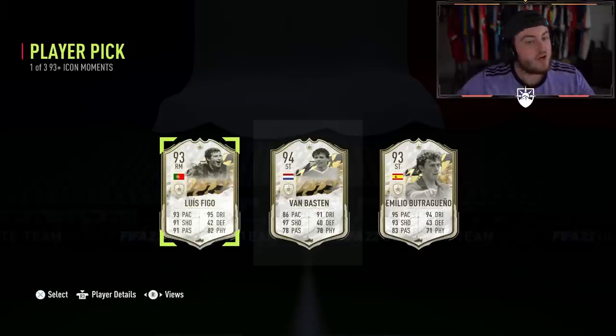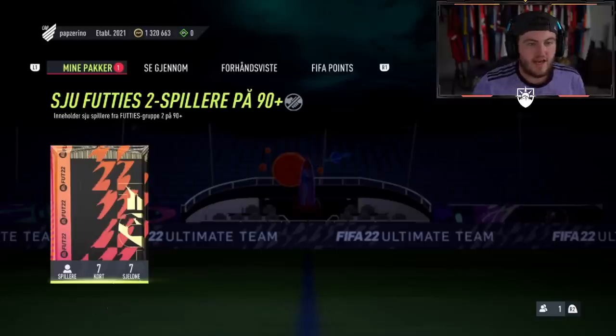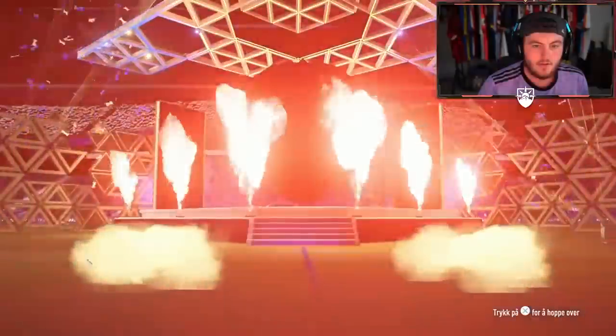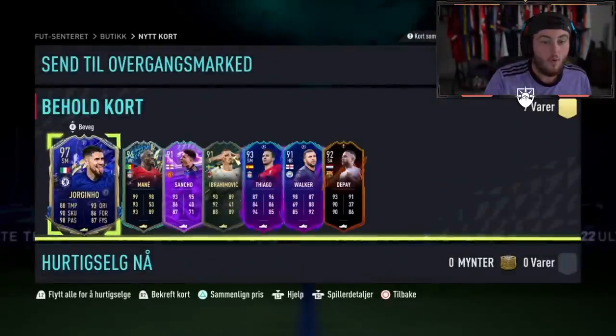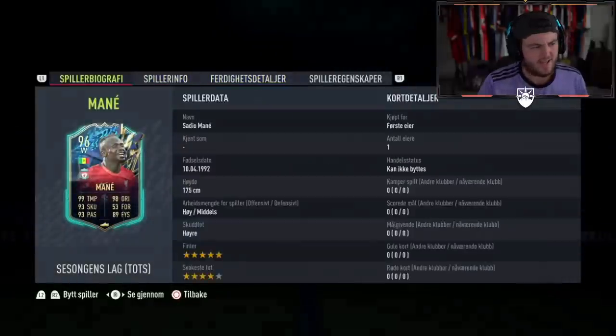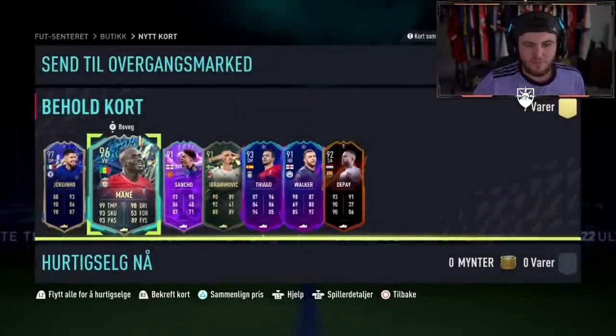This is why no one cares about icons this year - icons are so boring now. Come on, let's get Team of the Season - French striker. Team of the Year, okay, Georginho 97, not bad. Let's see what we get in the rest of this. Oh - that is a card I've literally never seen in a pack before! TOTS Mane - that's a really good one, actually really really good! Big W, big W!